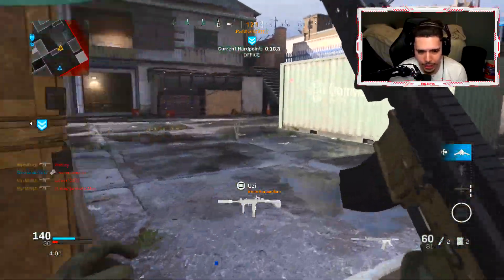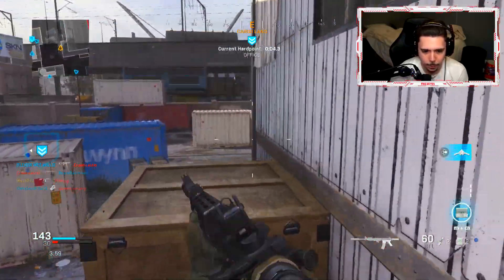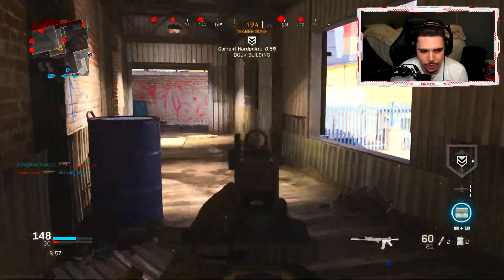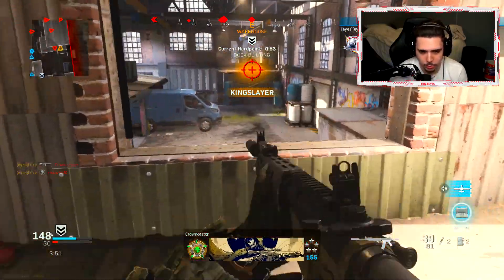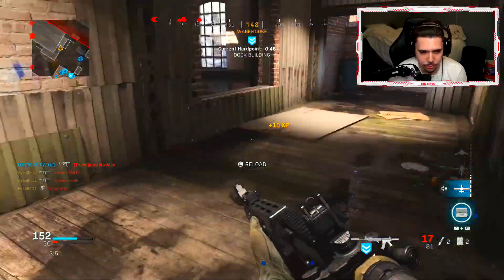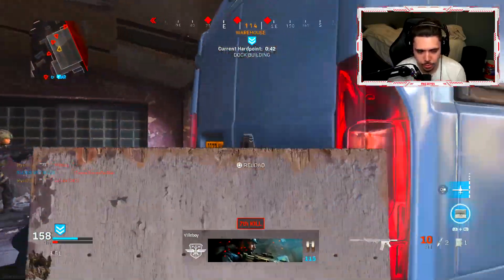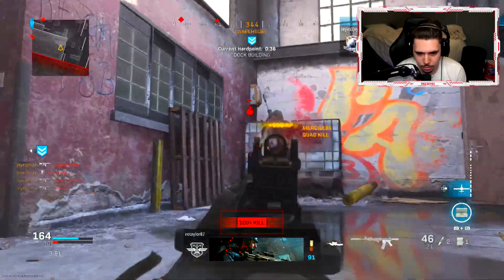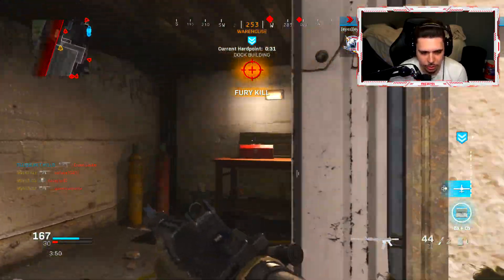My teammates are going ham right now. I've got to turn up. I would like to drop a nuke — if I don't, it is what it is. We already dropped one. The way this M4 is looking — oh my god, this is the setup now. I am playing the game. This is why I couldn't find anyone, because they were all just sitting over here. This makes sense.